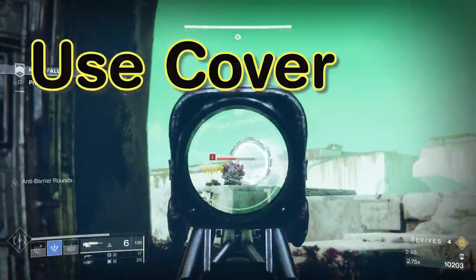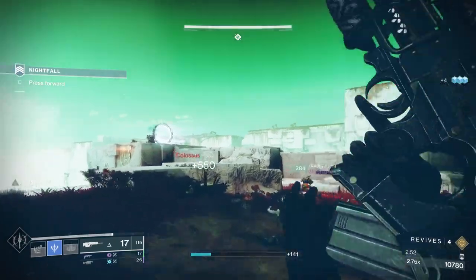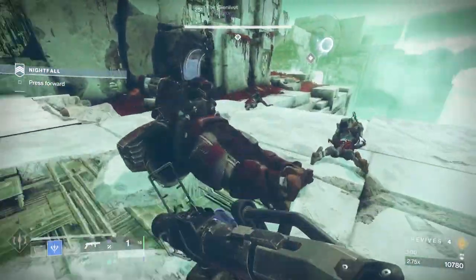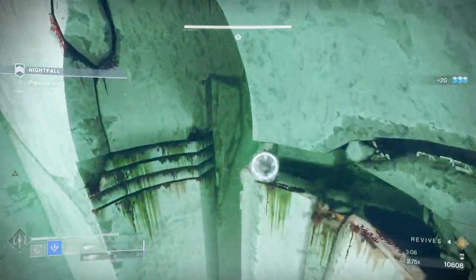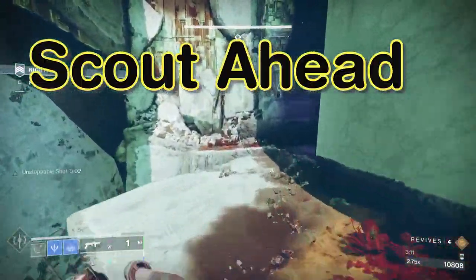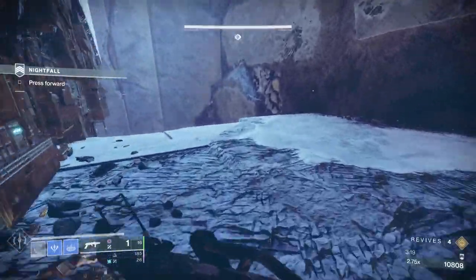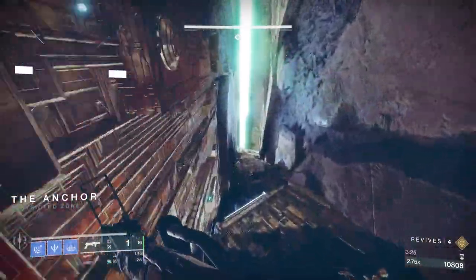Along with that, make sure you use cover. In much of the base PvE content you don't need it, but when you're playing something more towards endgame — anything that's legend or above, lost sectors, seasonal activities, raids, higher level strikes — you need to do that. Basically treat the game like you would in PvP. If you're in a particular encounter, scout ahead and look for opportunities to go into cover or hide, because there are times in a firefight when things heat up and you need a second to recover health or revive a fireteam member.